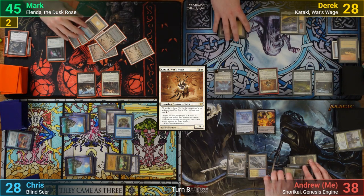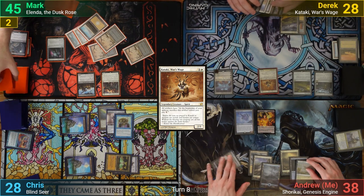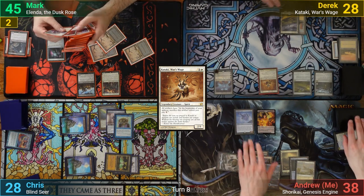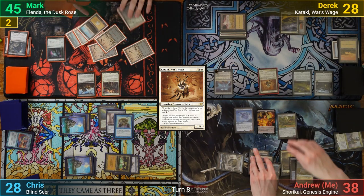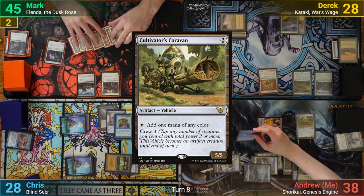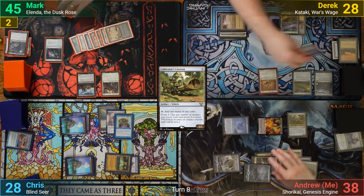Mark gets a land off his Keeper of the Accord trigger at the end of turn. I pay to keep my Mindlink Mech around and draw. I then cast a Cultivator Caravan, and crew the Mindlink Mech to swing it at Ugin, who finally gets taken out. With nothing else, I pass.